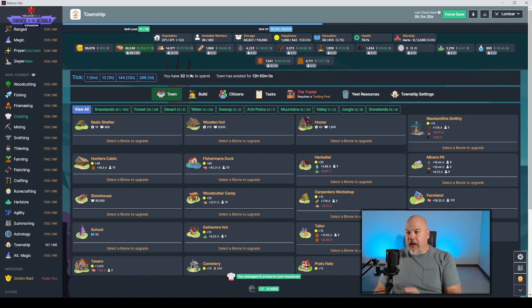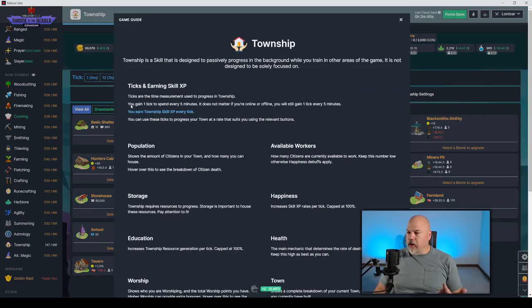You only get ticks every five minutes, whether you're online or offline. I've been offline for a while, so I have 32 since the last time I used this — that's 32 times five minutes. You gain one tick every five minutes online or offline, you earn Township skill XP every tick, and you can use ticks together to progress your town.